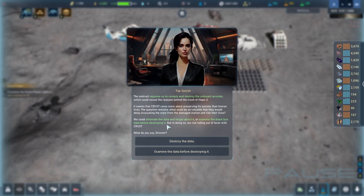The contract requires us to comply and destroy the onboard recorder, which could reveal the reasons behind the crash of Hope 2. It seems CRUST cares more about preserving its secrets than human lives. What could be so valuable that they'd delay evacuating the crew and risk their lives? We could eliminate the data and forget about it, or examine the black box before destroying it — but that risks falling out of favor with CRUST. What do you say, Director?